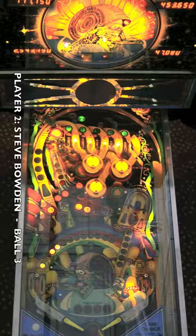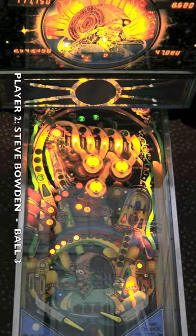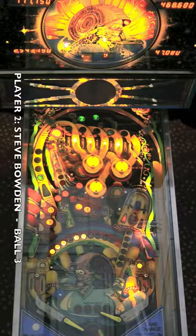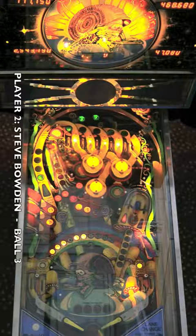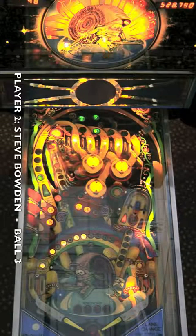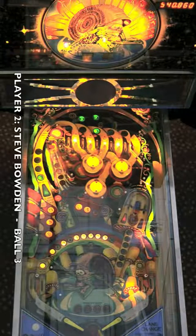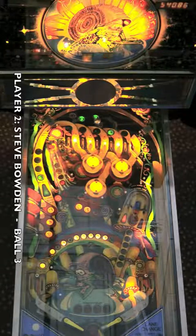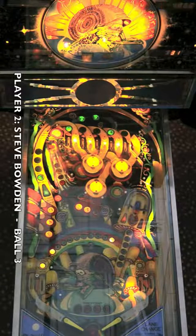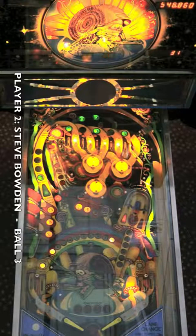Keith has his work cut out for him on his last ball after a rough start. He's only one letter away from snail time, but an outlane drain ends it — he really needed that ball saver. Those outlanes were really tough on him this game. Keith finishes with about 177,000 points. Steve Bowden is up now, waiting to get that M shot on the time lane — and he nails it! Very nice. Steve already has 2x playfield scoring going and about 45 seconds of snail time. Outlane drain is no factor now. We're going to see him working those 1-2-3-4-5 lanes, draining and plunging — certainly a road to big points.